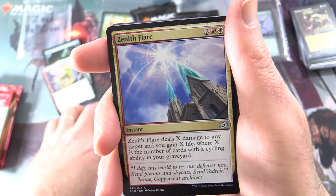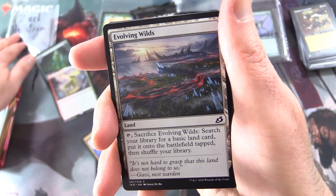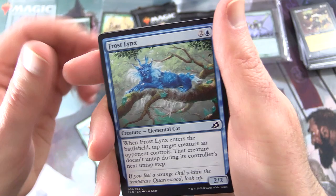You can tap to add every color of the Magic rainbow, though this mana can't be spent to pay generic mana costs. Uncommons: Duskfang Mentor, Sanctuary Lockdown, Zenith Flare — which we did a fun deck tech on a while back, I'll pop a link in the corner. Evolving Wilds — yes, the crowd goes wild for this one.